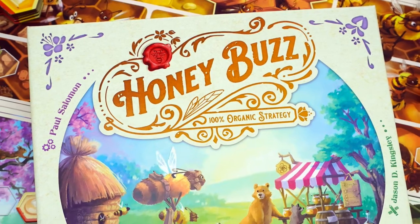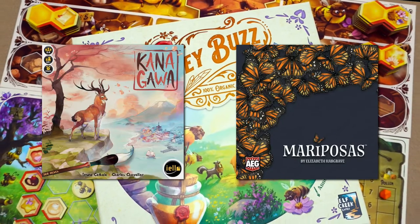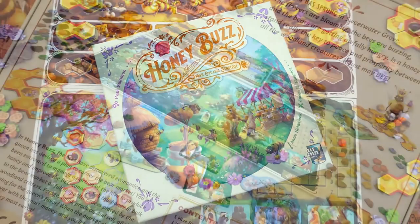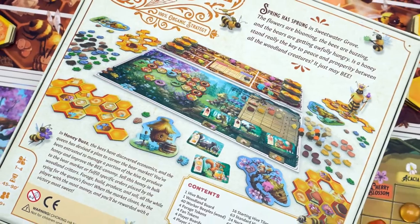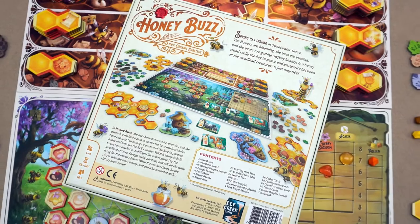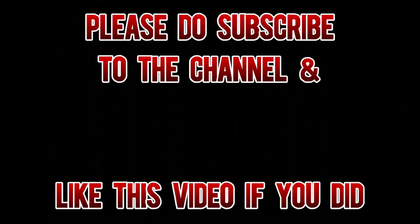If you're looking for games that share similarities as a point of reference, consider Kanagawa and Mariposas. And so to close, Honeybuzz shows that you can get your puzzle on and have some sweet bells and whistles too. I've been the voice of Benji, and this video has ended. What keeps me awake at night is — if bees can discover economics, what else can they achieve? Stay alert.